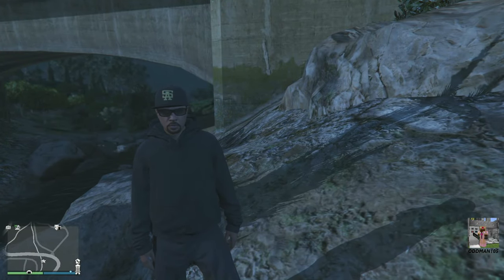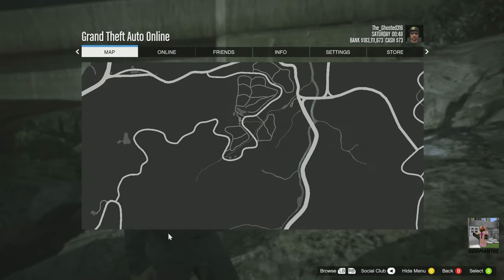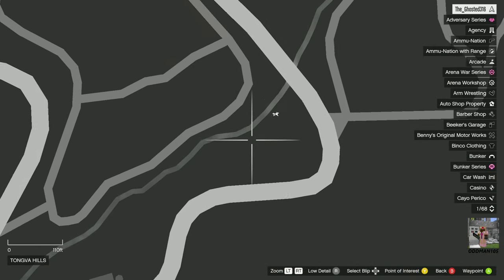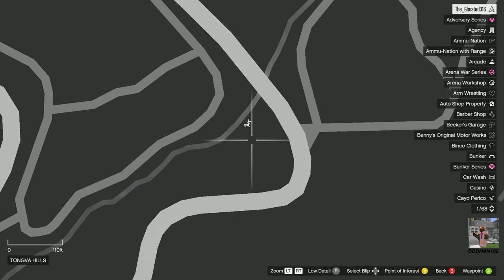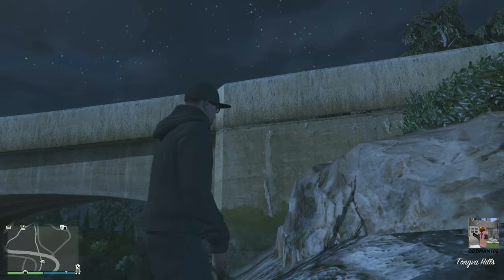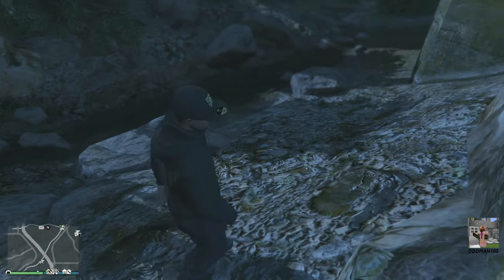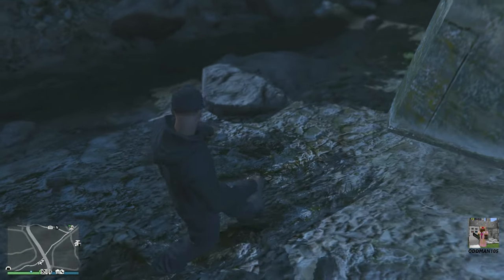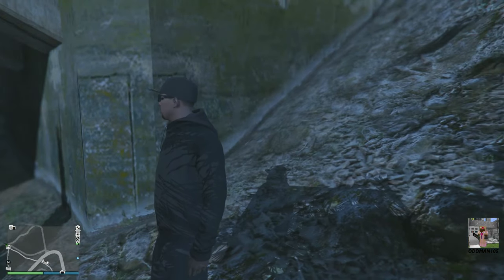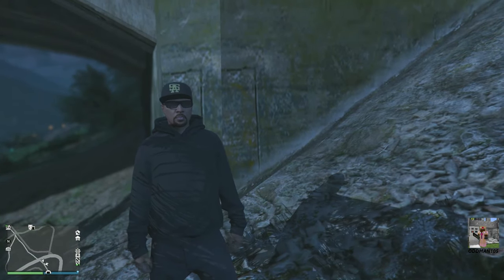The fifth random location is going to be here at the Tongva Hills Vineyard, located right here on the map. You're going to be right here, right underneath this bridge. It's either going to be on this rock here or the note's going to be attached to this rock here closest to the bridge. More than likely it's going to be attached to this one, but check both regardless. The clue should be here right under the bridge.